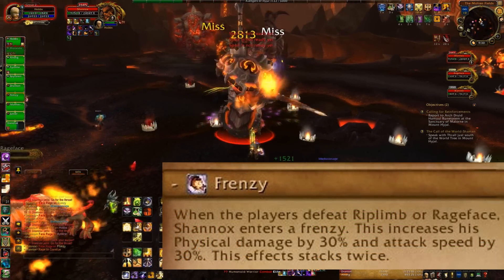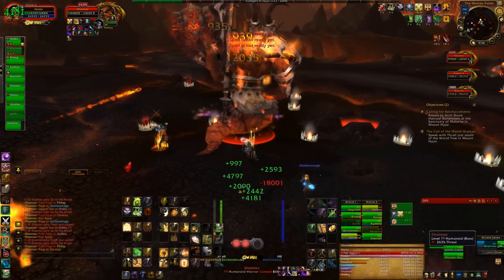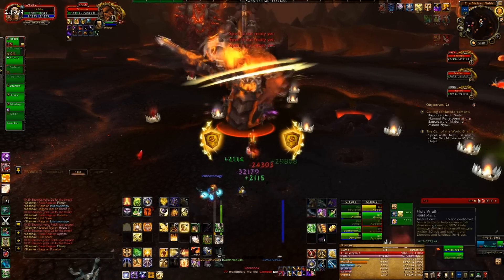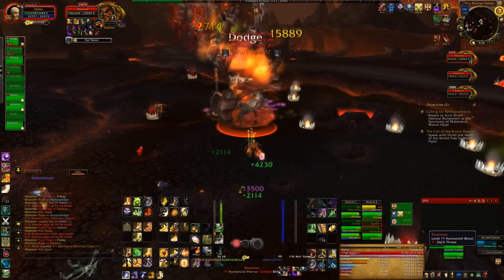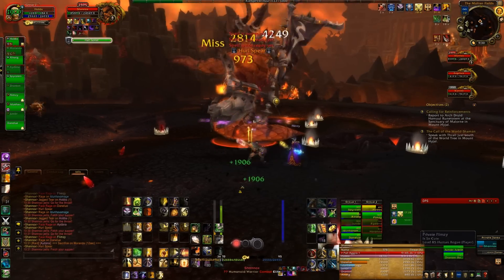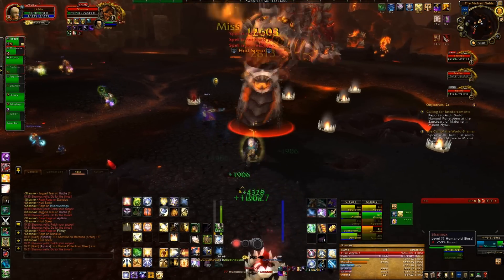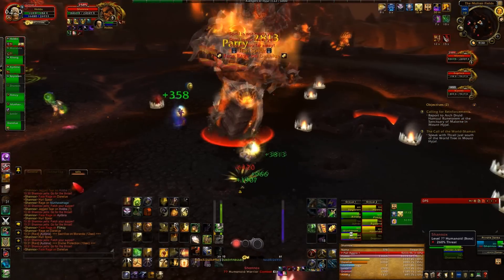You'll see the boss is about 41%. I normally want to save my cooldowns for that time, so we're going to ride this one through. We're at five stacks — it's going to go to six. We're going to keep an eye on health. Hopefully I won't have to pop the cooldowns, because I do want to save it for the end when the boss actually hits a lot harder. He throws the spear again. I'm at six stacks. We're at 36% of the boss's health.